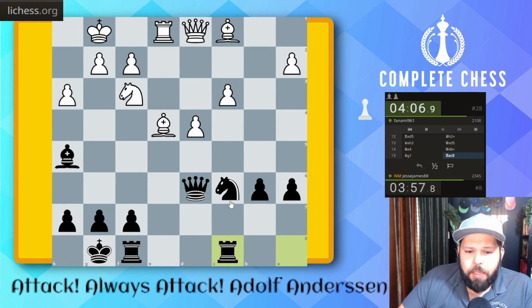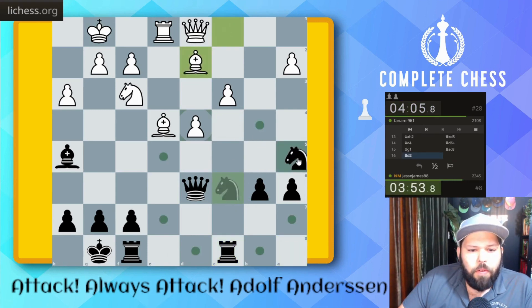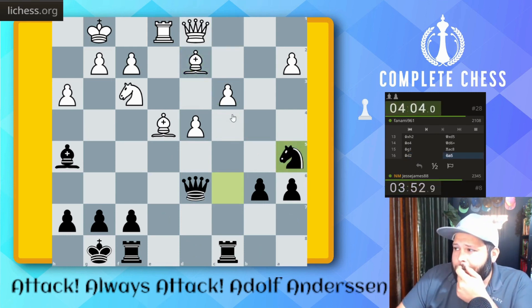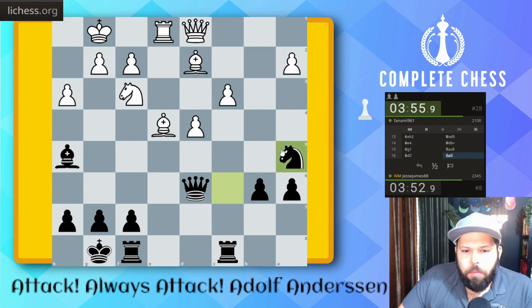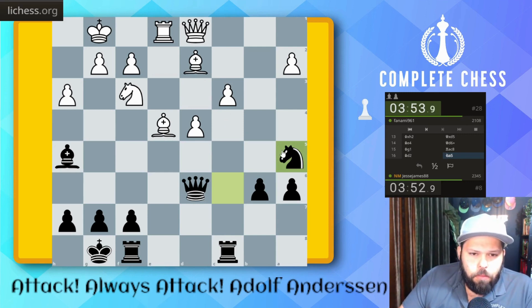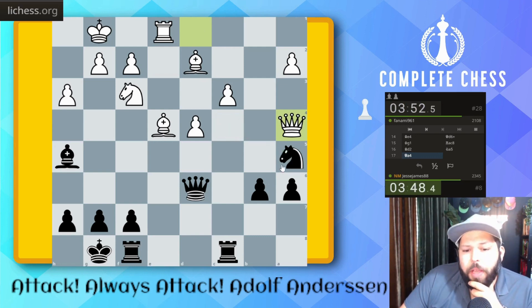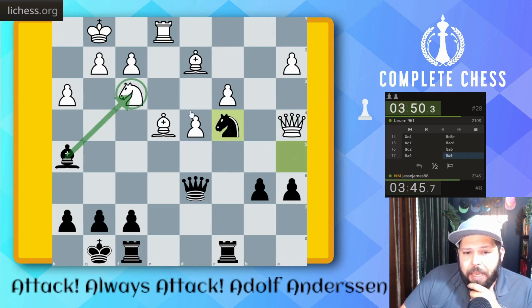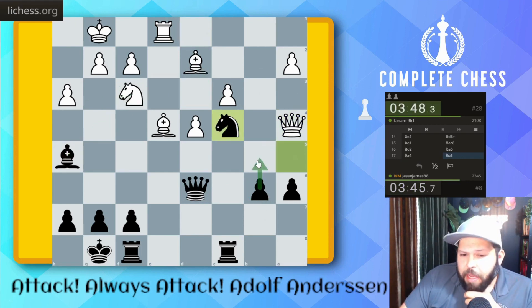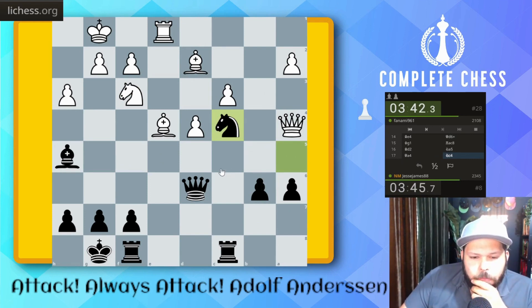Let's go Rook C8 — idea is B5, and then attacking this pawn over here. Knight A5, Knight C4 — so typical idea is to attack this backwards pawn. Knight A5 — okay, so we can still play Knight C4 here, a nice move. The threat is Bishop takes and then Knight takes on D2, and I can play B5 here to maintain my knight right here — so it would be a very good square.